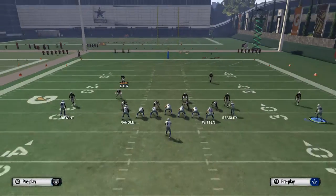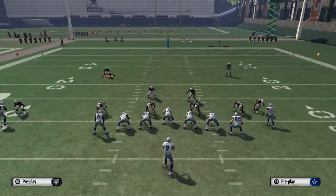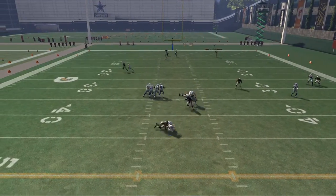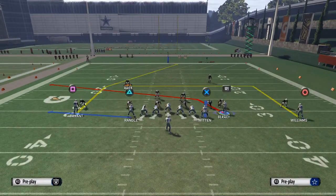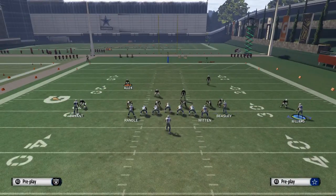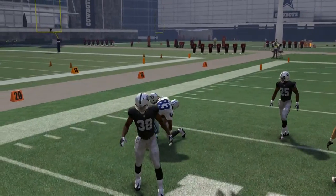I also have a route in my formation that is able to beat man coverage — that's the route to Cole Beasley. What you want to do is pick a route that will be able to beat man coverage. So we'll put Beasley on the hitch now, and Williams is going to be on a nice crossing drag route, which does a nice job of getting separation against man coverage this year. You're going to see a nice separation, beating man-to-man coverage for about six to seven yards and moving the ball upfield.